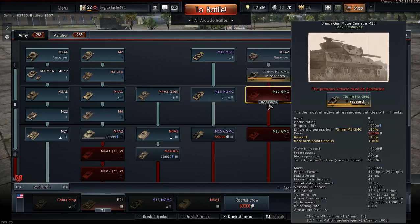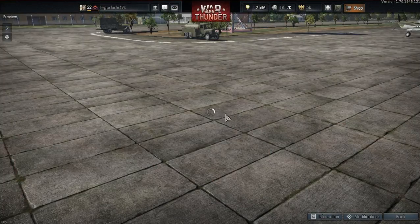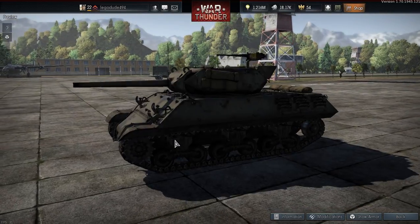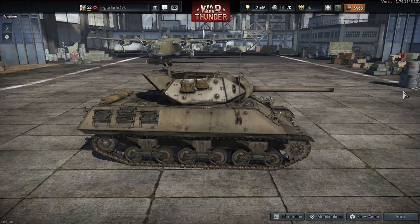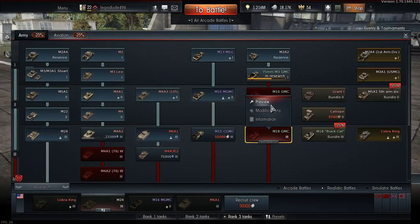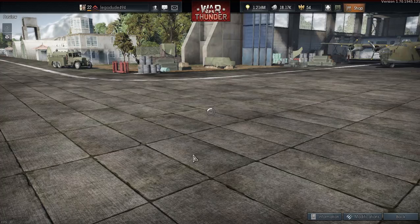You've got the M10 Gun Motor Carriage Wolverine tank destroyer. I have a user skin for this — it's going to look like the Achilles when I get it, because that's the user skin — an Achilles conversion for the M10. The Achilles, obviously, had the 17-pounder. You can get it in World of Tanks but need to go through the Valentine and stuff like that.